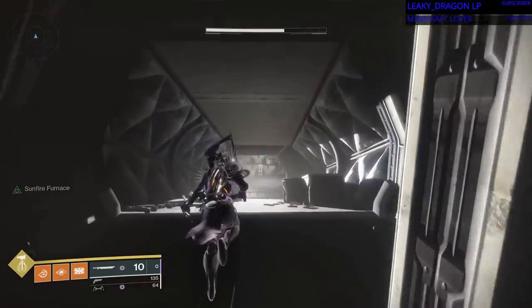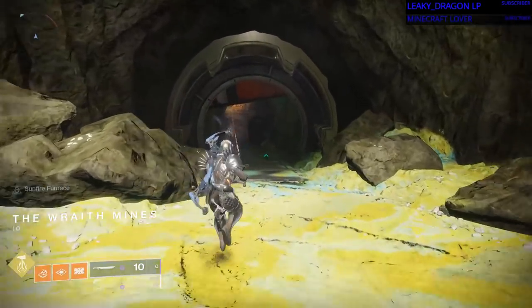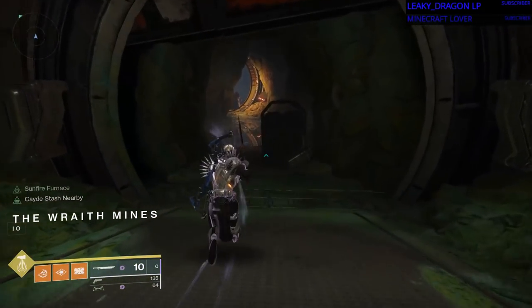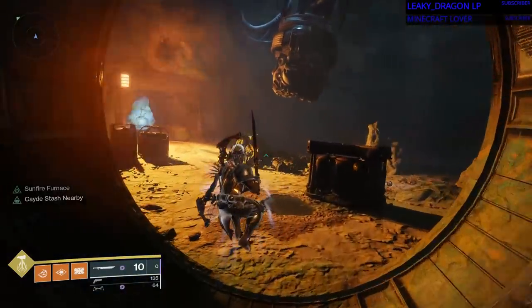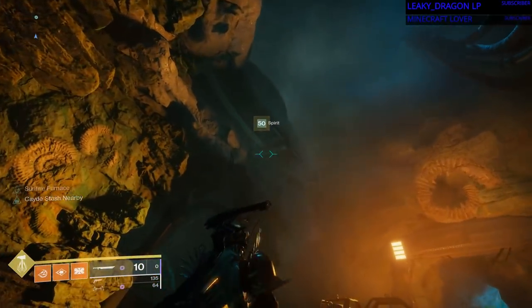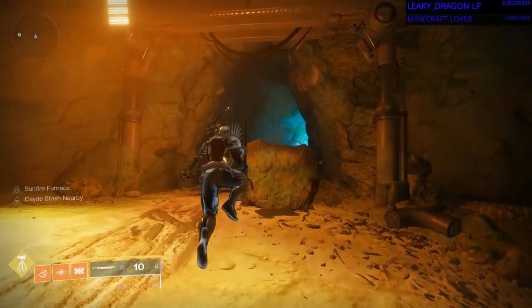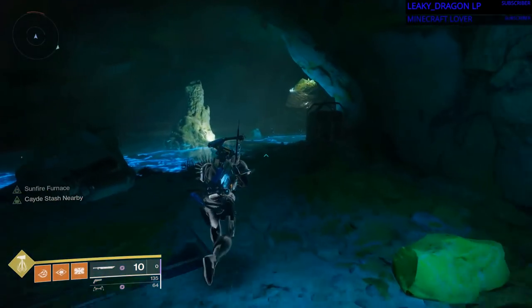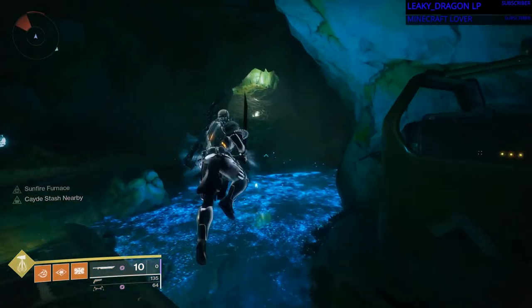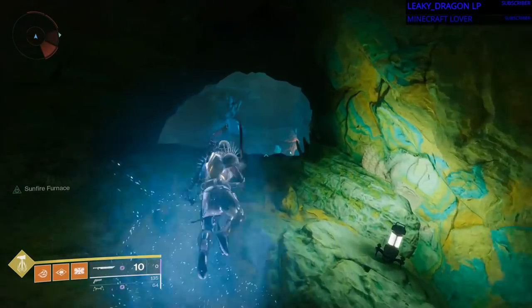Over that box, down a lighted hallway, past the underground cave section of this where the tunnels are starting to cave in and the box is right up there where Spirit is, but I'm gonna show you how to get there — the easy way, anyway. You might be able to jump up there by means of trickery, but I will show you a way.